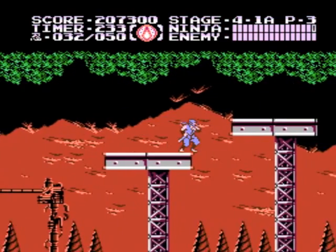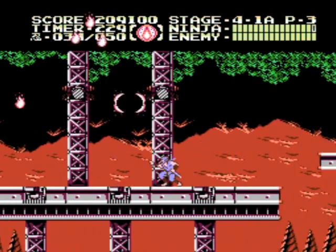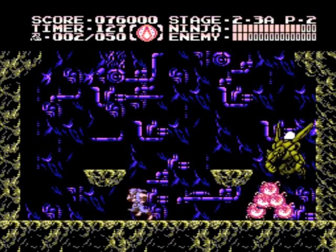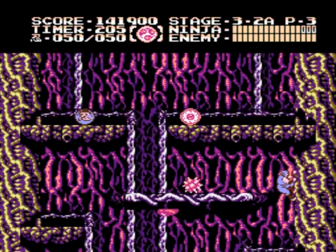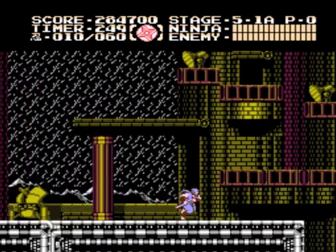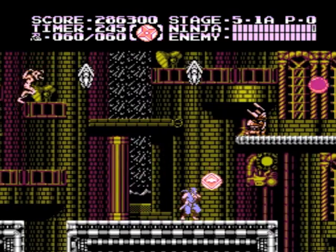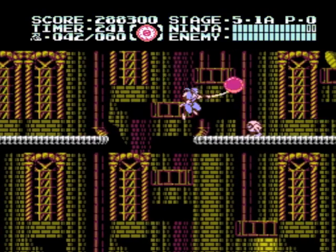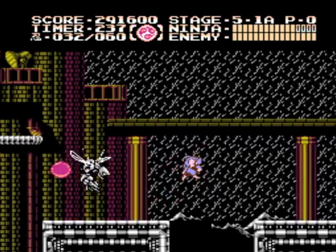Ninja Gaiden 3 operates very similarly to the other two games in the series, and that is a good thing. It's still all about kickass ninja action, platforming, wall jumping, and glorious boss fights. That's not to say that Part 3 doesn't bring a few new features to the table, though. First and foremost would be the ability to hang onto and climb ledges, which makes the platforming even more fun and fluid than in the other two games, which is saying a lot since the series was very well known for its excellent control and platforming mechanics.